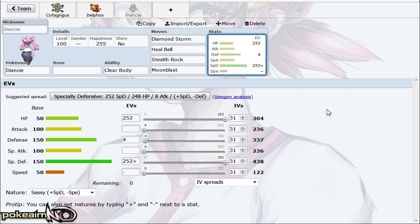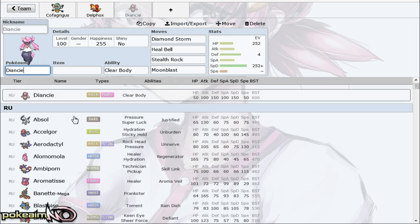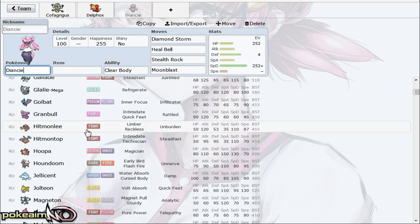I'm actually not the biggest fan of the offensive Shuca Berry lure Diancie, because I feel its best role is the support set. An offensive one is easily worn down by Pokémon like Fletchling. I personally prefer the trick room set if going offensive. The Shuca stealth rock set does have some use if you can't fit something like Uxie or Druddigon on your offensive team and still need a stealth rock setter.